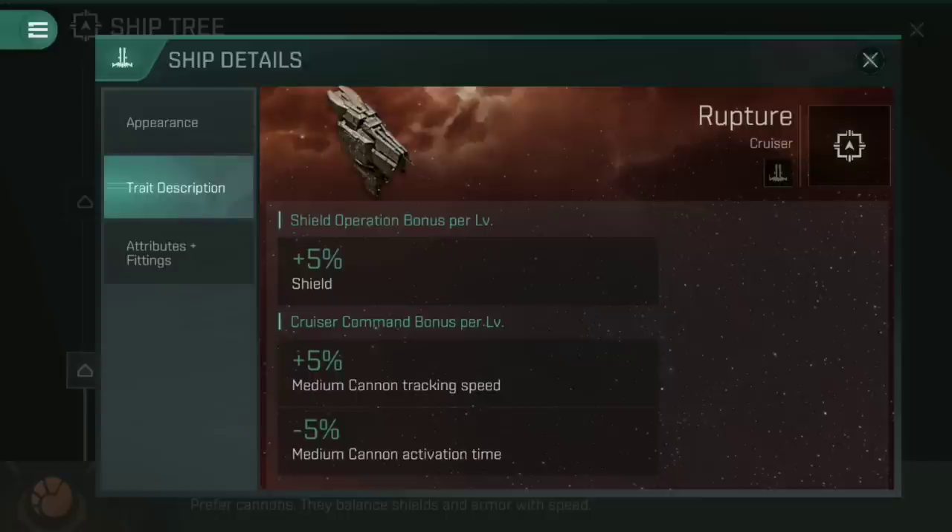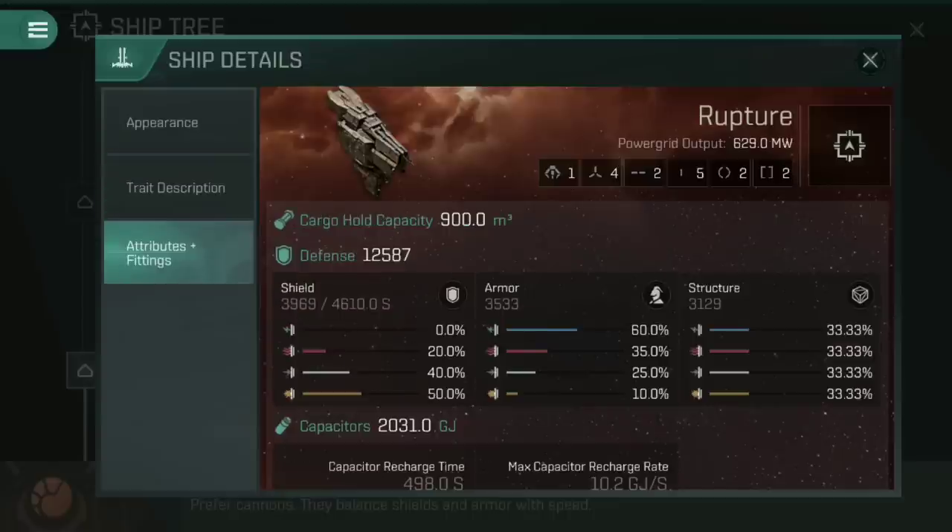Looking at the trait descriptions, Shield Operation gives a 5% increase to the ship's shields — that's why the shield value you see in my attributes may be slightly higher than yours, because I have Shield Operation trained fully. That 5% shield bonus is already cluing us in to what this ship is used for. For points in cruiser command, you increase medium cannon tracking speed by 5% and reduce activation time by 5% per level. At cruiser command level 5, that's a 25% tracking speed boost and 25% reduction to activation time, meaning cannons fire faster and do more damage. The Rupture is not about dealing heavy damage — it's about survival, getting into the middle of a fight and staying there whilst you rip everything into ribbons.